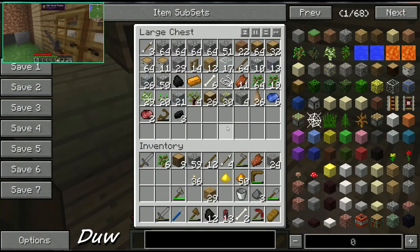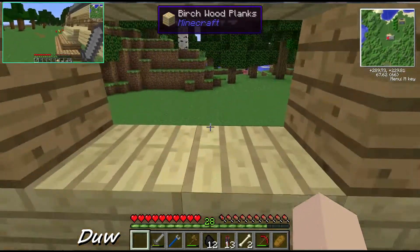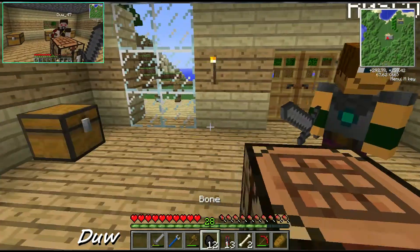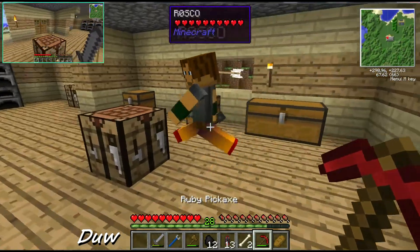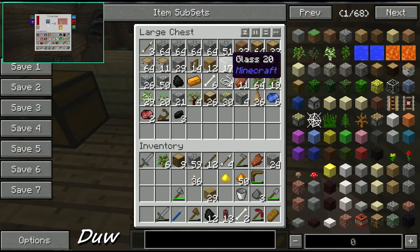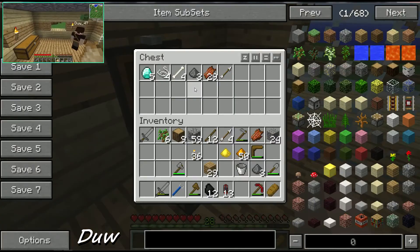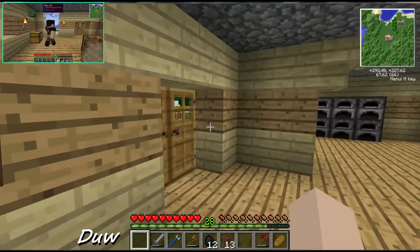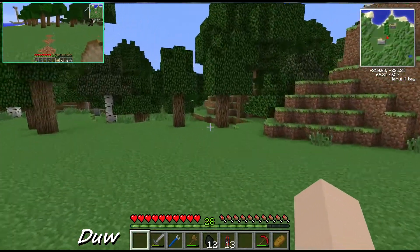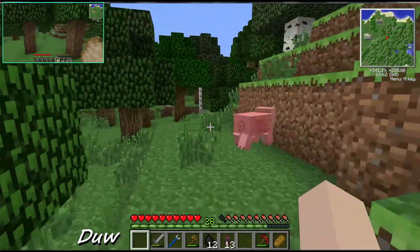I used the ruby pickaxe - gold doesn't work. It was weird, it doesn't seem to want to work. Ruby works! Ruby looks nicer anyway - it was beautiful. I'm pulverizing stuff and looking at my gear. We do actually need to find some sheep for a bed. Might have a look over this way.